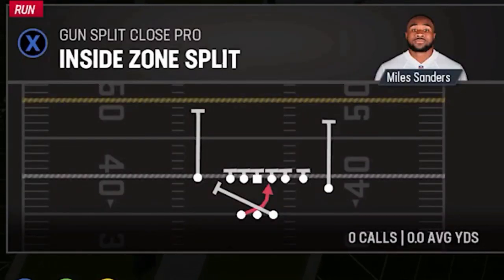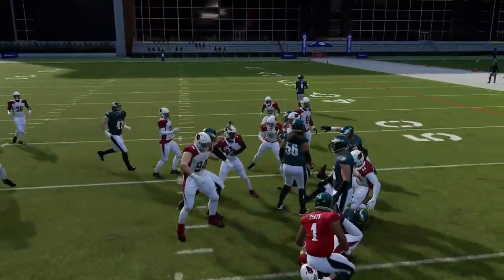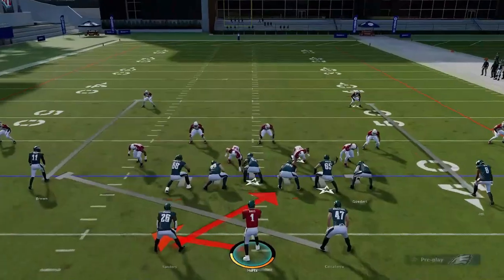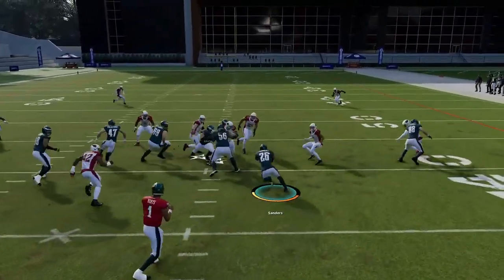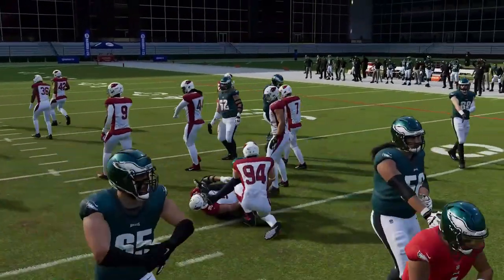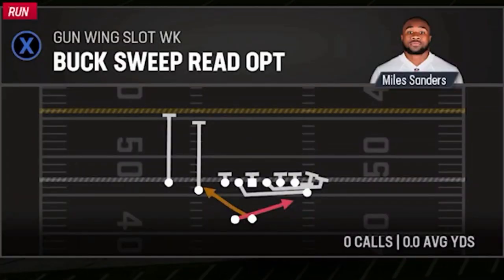Next up we have the Inside Zone Split. It's just a good inside run play for the formation. Most of the best run plays in this formation are outside run plays, so this isn't going to get huge gains, but it's important to have in your audibles because your opponent will start spreading to stop the outside runs and that'll make it easier to run inside.